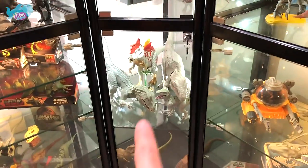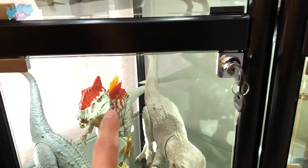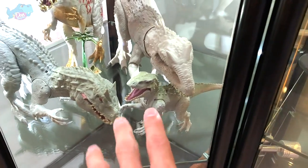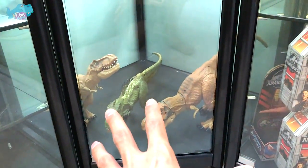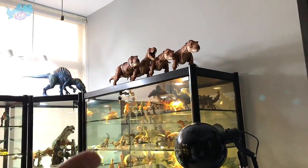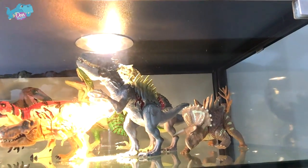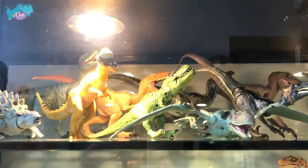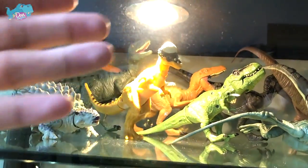Moving on to the next row in this shelf, we have different Indominus Rex — the Hybrid Rampage Indominus Rex, the Grab and Growl, the first Indominus Rex, and the Indominus Rex with the Gyrosphere. The next section is still work in progress as well, with some nice 2015 Jurassic World T-Rex. Moving on to the last shelf, you can see some T-Rex sitting right on top. This row is basically all the 2015 Jurassic World figures, with all the different Velociraptors right behind — I'll be honest, I'm not a huge fan of them because they can't really stand well, so I'm just leaning them against the wall.